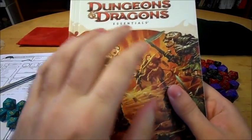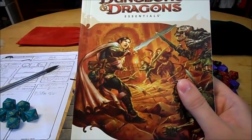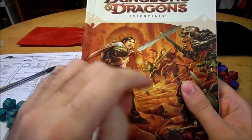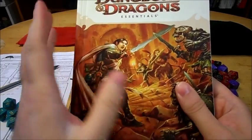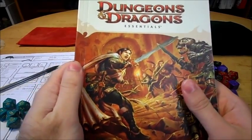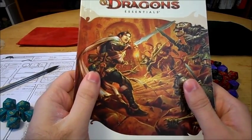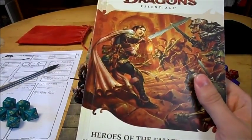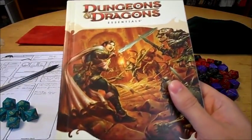D&D Essentials had two different types of fighters. There was the one-handed weapon and shield fighter, which was more of a defensive character — you would draw attacks toward you and away from your allies, excelling at high armor class. Then you had the Slayer fighter type, which was basically the two-handed weapon, bash things until they stopped twitching type of character. I kind of liked the approaches that they had for D&D Essentials over basic fourth edition. I think the fighters made a little bit more sense in that version and I actually really liked them.